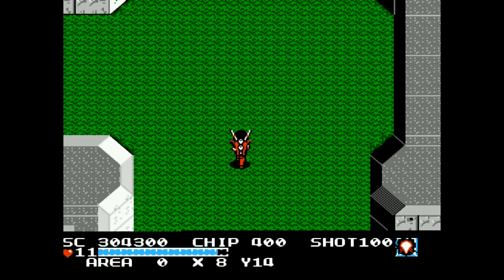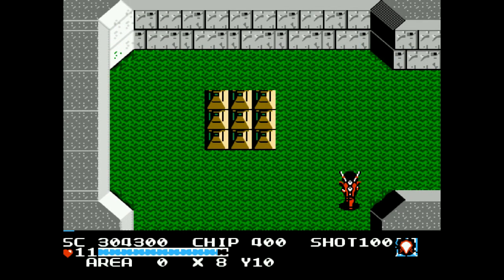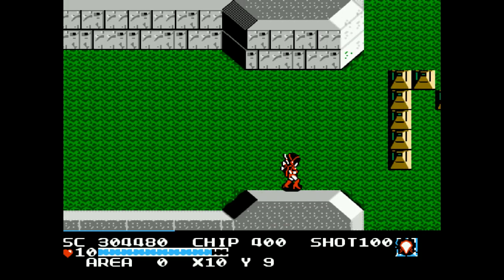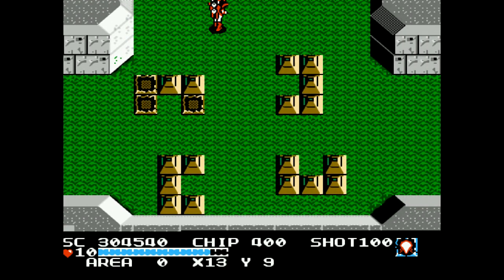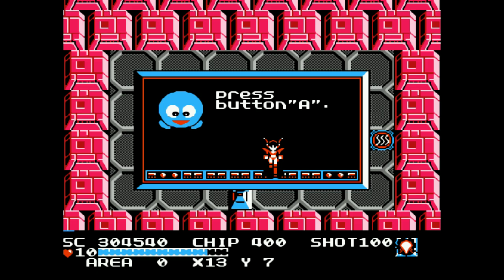Alright, so back in area zero, a little bit further to the east. I'm going to press the button — receive bacon — and here we are at the save point. So this is going to be the end for this part of Let's Play The Guardian Legend. Hopefully you guys enjoyed it. We cleared all of area 3, and we're going to be heading to area 4 next. We'll see what happens. Hopefully we'll find some bacon. See you guys next time.